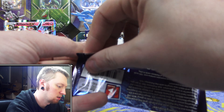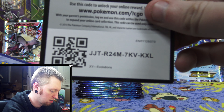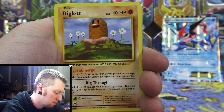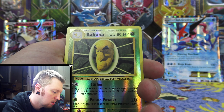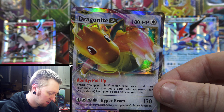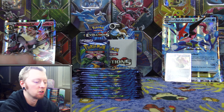Next we have a Blastoise pack — it's being a little difficult to open here. We have Machop, Voltorb, Diglett, Caterpie, Poliwhirl, Full Heal, Porygon, a Reverse Holo Kakuna — I seem to pull these all the time, this is like my fourth or fifth one. And the rare is... oh wow, a Dragonite EX. I have not pulled this card yet, so that is awesome. I'll set that in the back and we'll go through all the good pulls at the very end of the video.